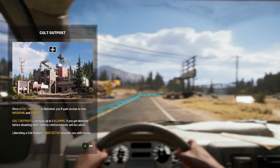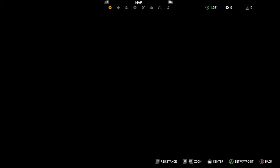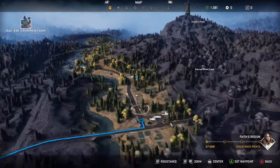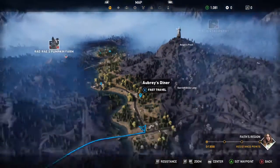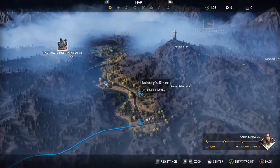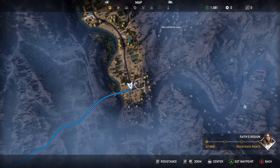Found a cold outpost — this is a new mission in shops. Going to pass out with the three alarms you can detect before disabling them. Liberating undetected rewards you with money. He just randomly gave me a tutorial and didn't tell me what to do with it. Good — I got a fast travel point. There are smaller fast travel points here. There are other fast travel points I've unlocked, so that's great. It was worth exploring.